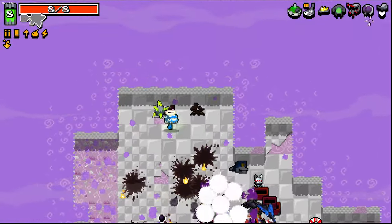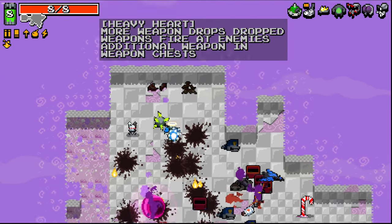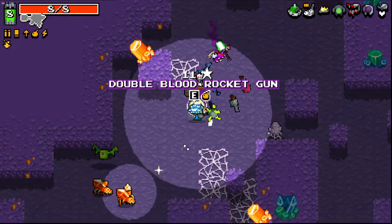I don't know how long it fires them for. Where's Heavy Heart? More weapon drops. Weapons fire at enemies. Okay, I don't know how long it fires them for. I wish it was a little bit longer, though.